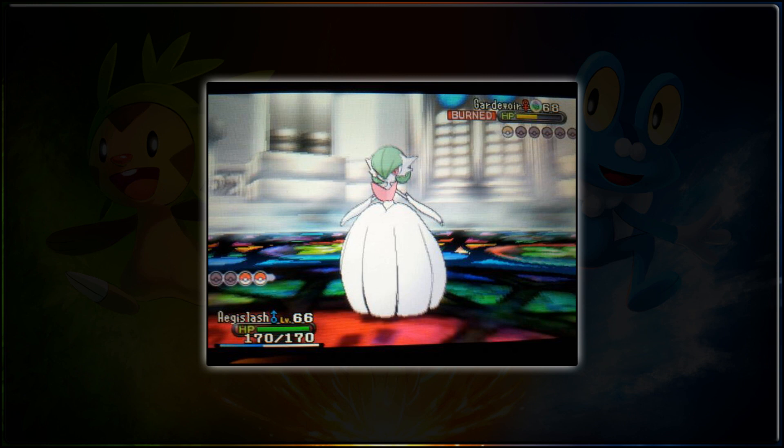You can see up there the Mega Stone symbol, and it's burnt apparently, and the person battling is using an AG Slash level 66 against level 68. That's the level we're going to be battling the Champion at, slightly higher than before — though we'll have to see.